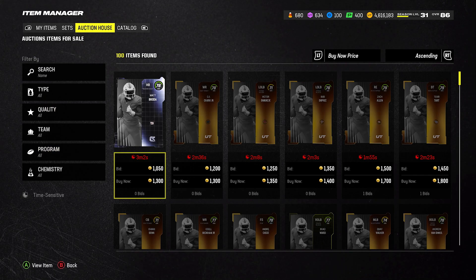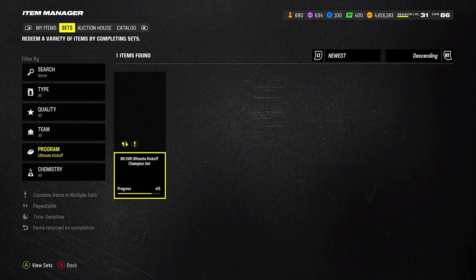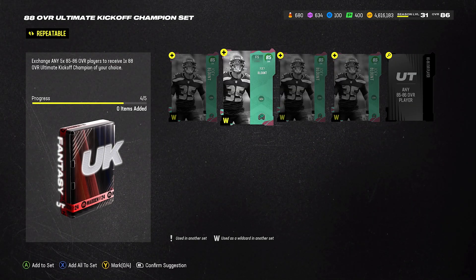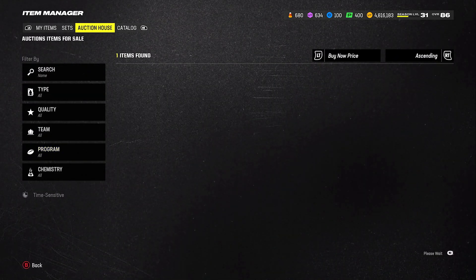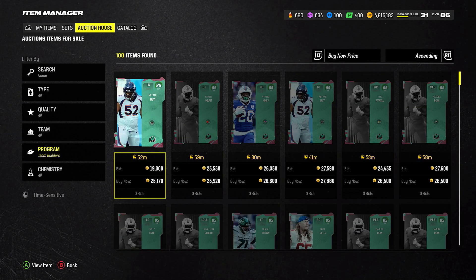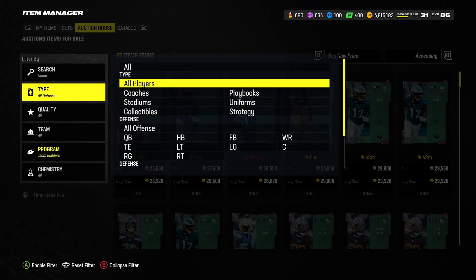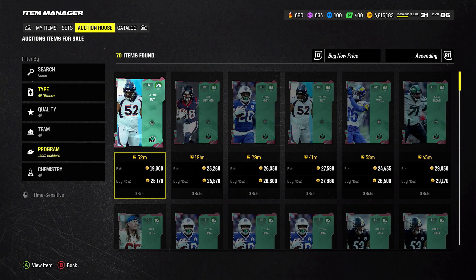So if we go to Sets and then Program, and we go to Ultimate Kickoff, it takes five 85 or 86 OVR cards to get a 188 Ultimate Kickoff Champion of your choice. These 85 overall team builder cards — I'm finding these for 22,000 to 21,000 coins, very easy. Let's go to the Auction House, Program, then Team Builders. You'll see 25,000 coins for this one right here. Let's go all defense — 25,000 coins.